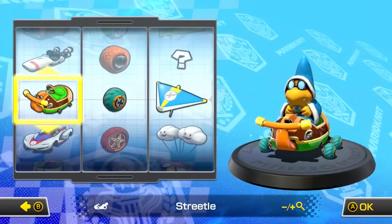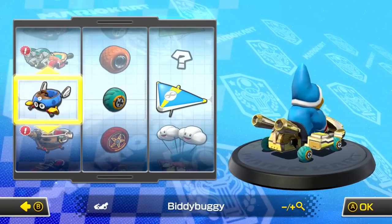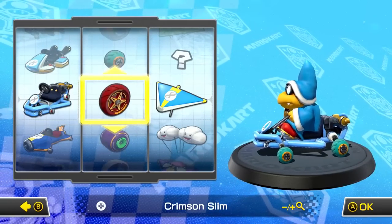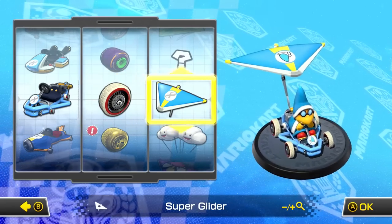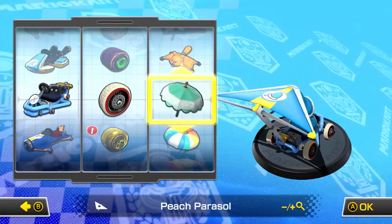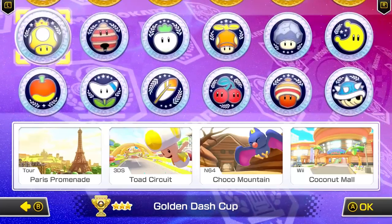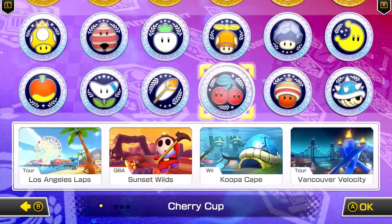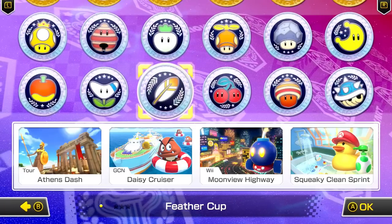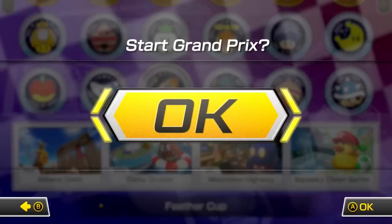I'll select Kamek. He's been in Mario Kart Tour, which is pretty cool. A lot of people debate whether Mario Kart Tour is a mainline game, but regardless, it's just cool to see him on a home console Mario Kart game. I'll go with a classic setup — I love that light blue coloring for him. Our cup today is the Feather Cup, which includes Athens Dash, Daisy Cruiser, Moonview Highway, and Squeaky Clean Sprint. Let's go take a look.